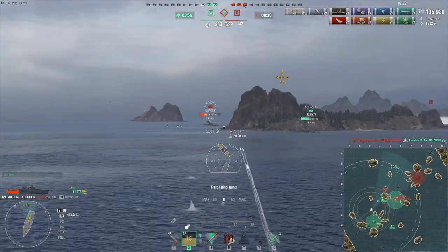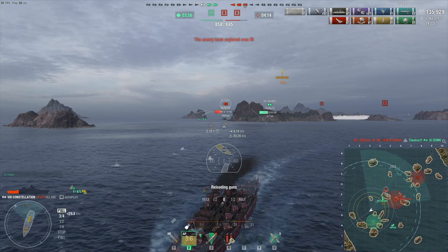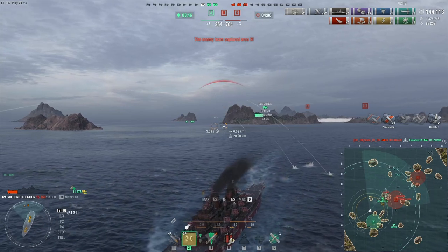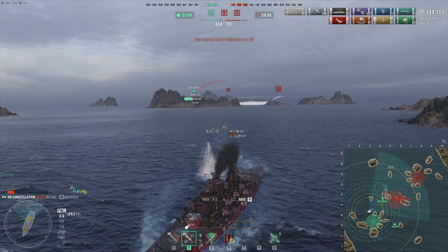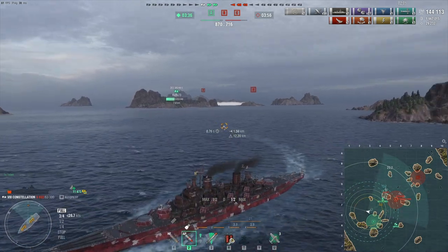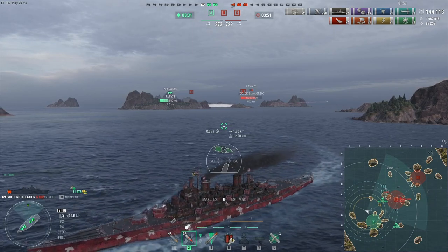Alsace is showing side — I doubt I can punish her. Oh, Izumo actually went down. Maybe we can take out the Alsace, but it would be a bit of a risky gamble. Okay, I only have 6k HP — I'm just gonna leave. I am out of here and maybe take some long range shots later if necessary.